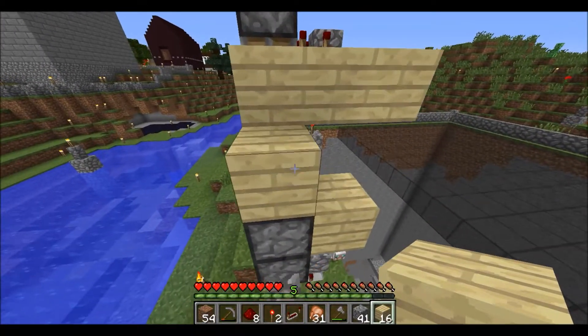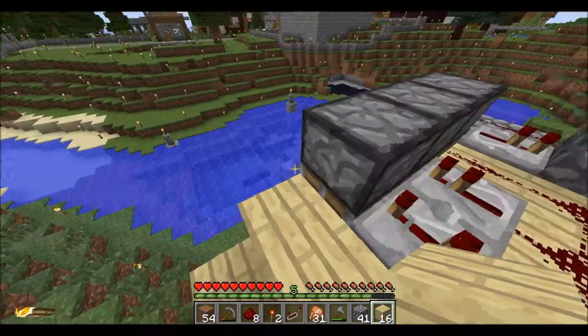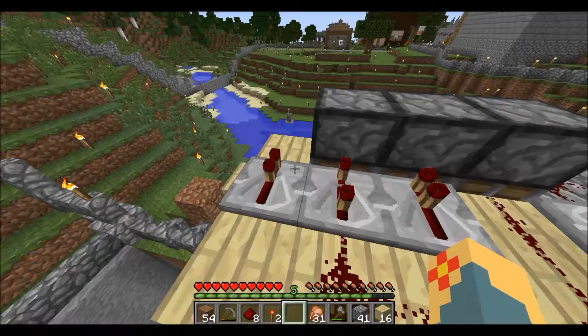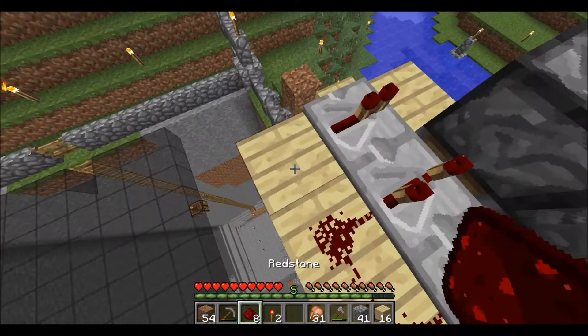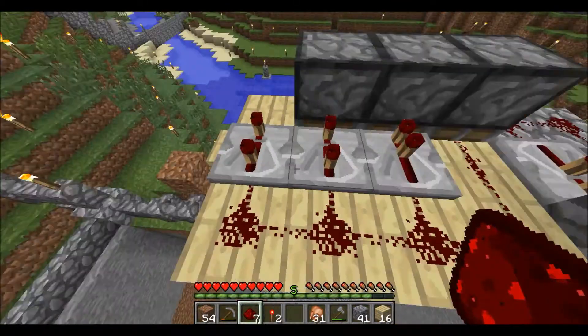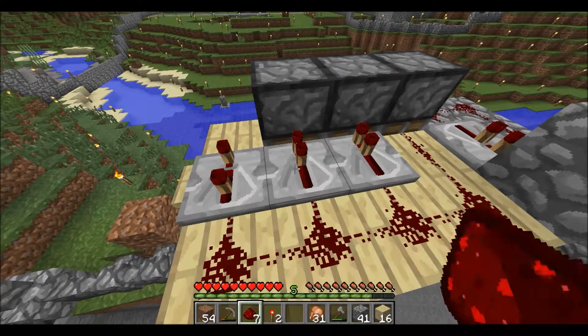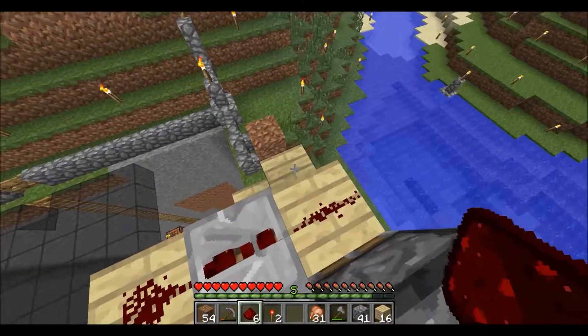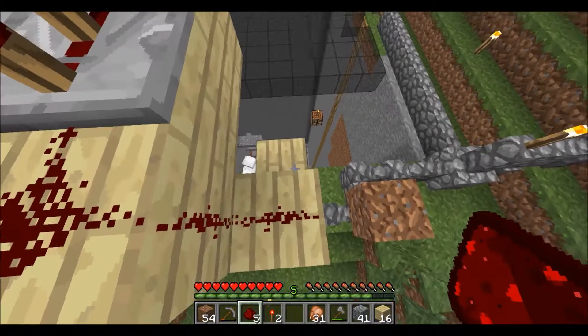Now for the home stretch. I had to make another repeater, but basically what we want to do is put a repeater here after you extend this platform out a little bit. Put this on the second tick — actually that needs to be on the second tick. There we go. Stone here, build a little L-shape down here.